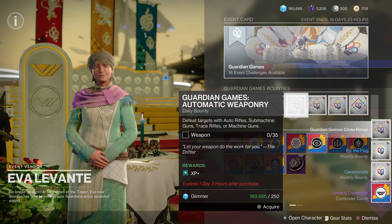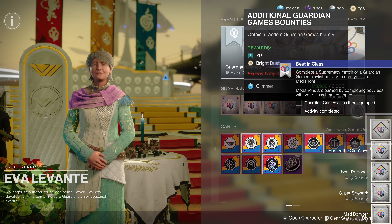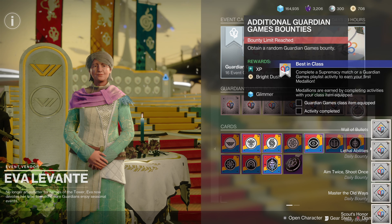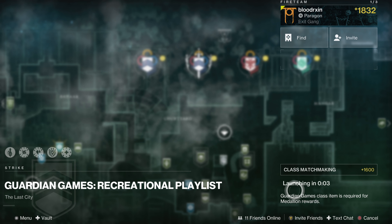To progress your quest buy a contender card from Eva Levante. This will update your quest and now you need to play any of the guardian games playlist activities with the guardian games class item equipped. So equip the guardian games class item and complete an activity from the guardian games playlist to finish the step.